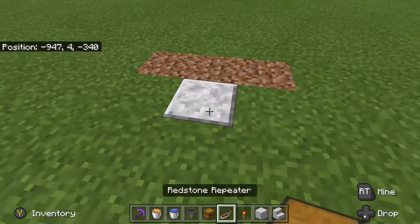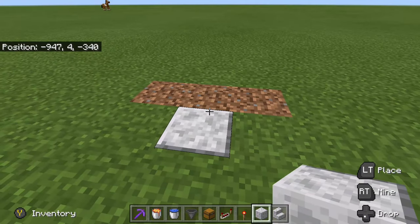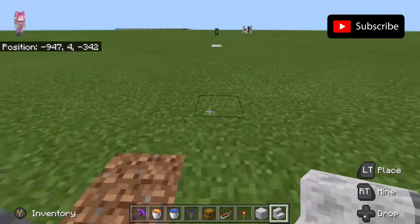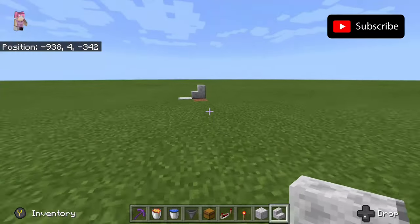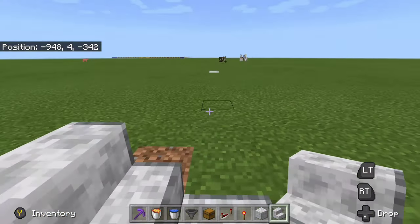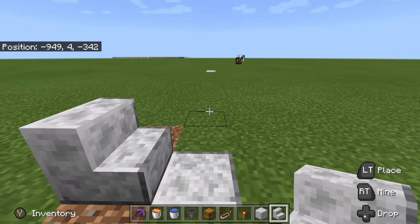First, you want to start off with a space in which you want the cobblestone or the stone to be created. And then on one side, we're going to be putting a stair piece. This is basically where we want our collection system to be, right over here. You want it to be on one or the other side — it could be on this side, it doesn't really matter — as long as it's not in the path of where we're actually going to have our collection system.